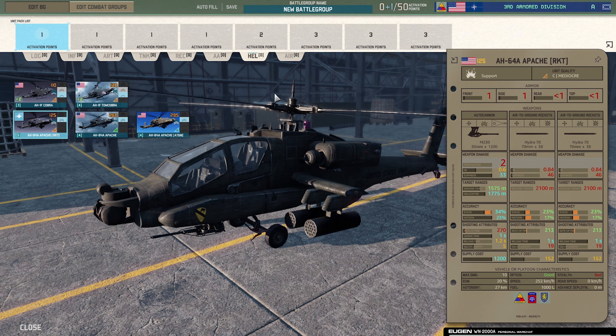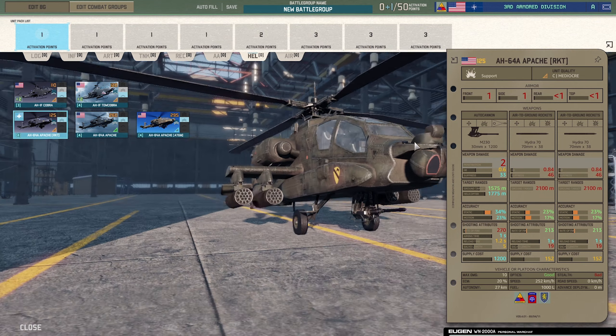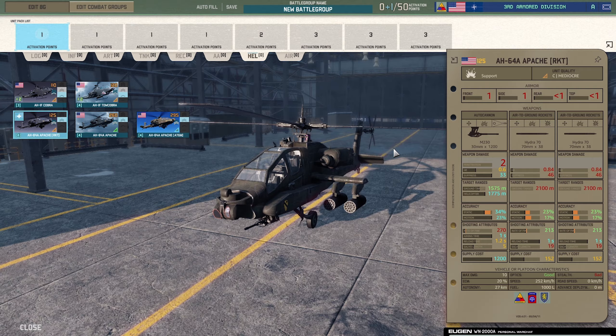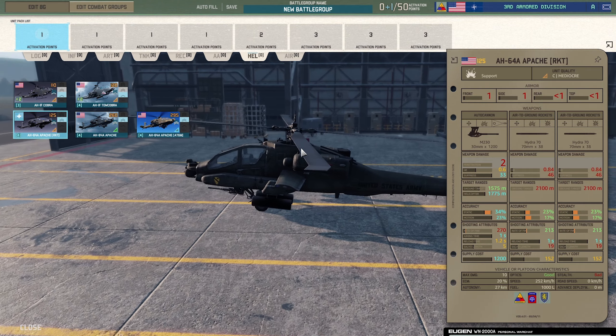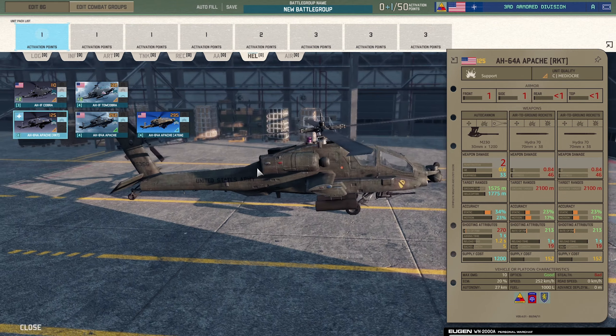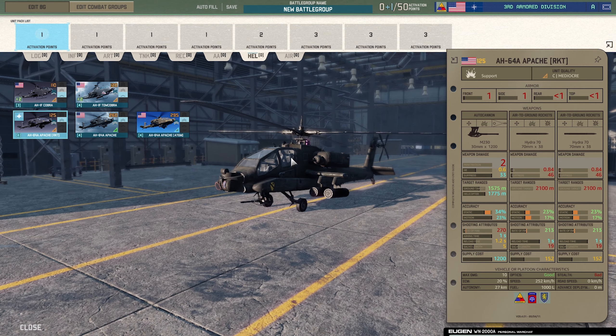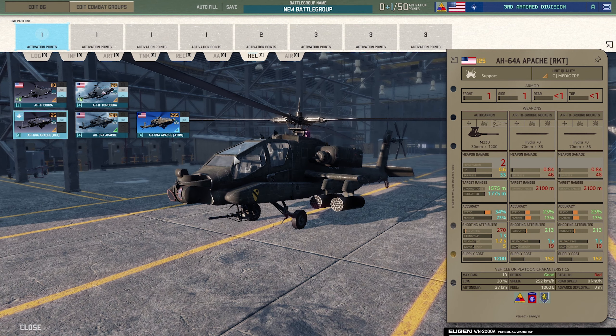Next, the AH-64A Apache — awesome bit of kit. The cannon, air-to-ground rockets, two pods with quite a lot of rounds. It's got some armor so the chance of being knocked out in one hit is very slim — probably takes two rounds, giving you time to evac. Really good at taking out infantry as well. The standard AH-64A Apache at 260 points — the price jumps massively because of the Hellfire missiles added to it.